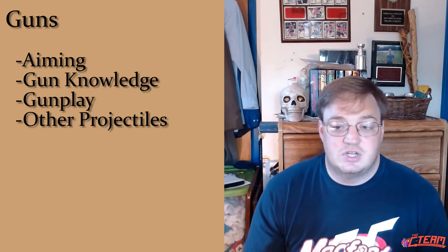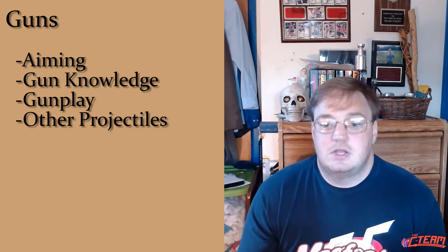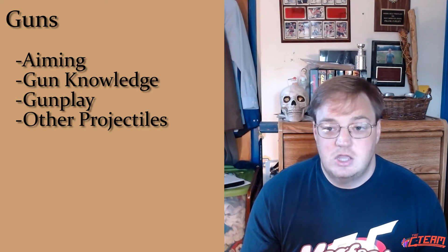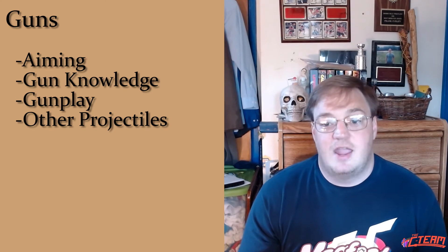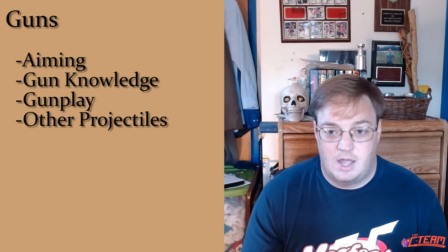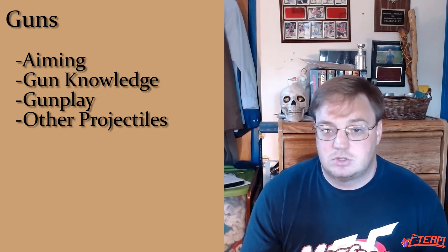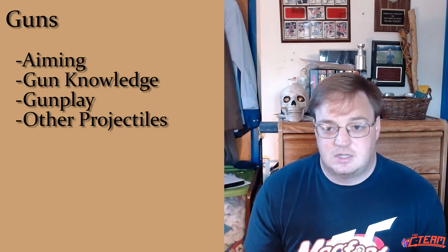Next is guns, which is a little more nuanced than you might expect. Obviously shooting, but also knowledge of guns — if you're playing a vigilante that uses a lot of guns you can use the guns skill to maintain or build them. You can also use it for aiming, which is putting an aspect on somebody you can tag for a later attack. It also covers any projectile weapon that isn't specifically thrown: crossbows, bows and arrows, rocket launchers — if there's a trigger or it fires a projectile, you're using the gun skill.